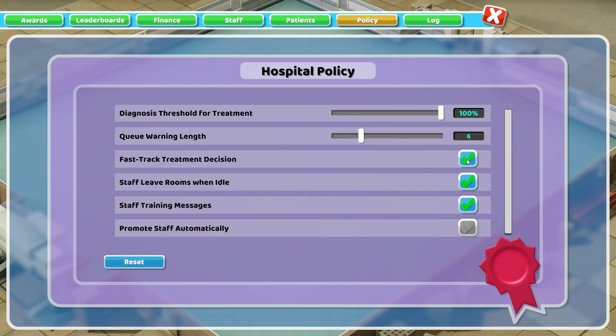What this does: let's say a patient was sent to the ward for more diagnosis at 70 percent. They go to the ward and get 30 more percent diagnosis. Without fast track checked, even though they're at 100 percent diagnosis, they still need to be sent back to the GP's office for one last checkup before the GP sends them off to treatment. With this on, as soon as they finish a diagnosis appointment — even if it's not with the GP — and their diagnostics level reaches your threshold, it sends them straight to treatment. That might seem like a little thing, but in practice it is so important. Without this, your GP's offices would get absolutely flooded. Half of your hospital would be GP's offices with this off. There's no tactical reason not to turn it on.